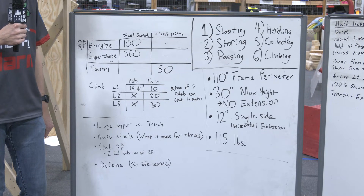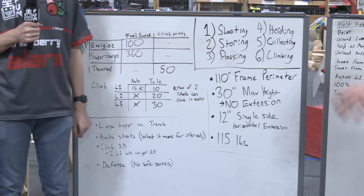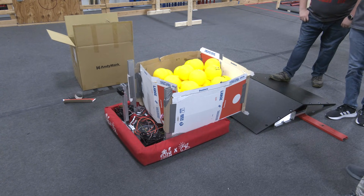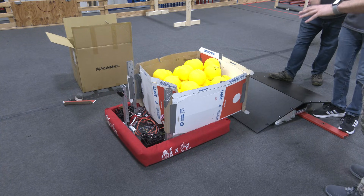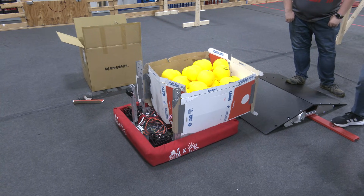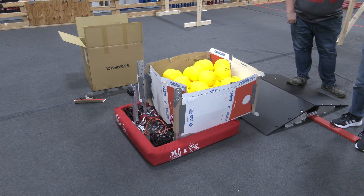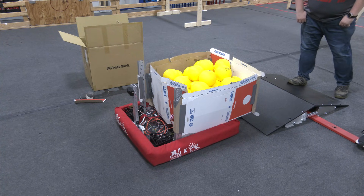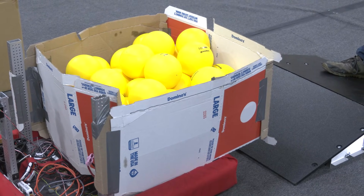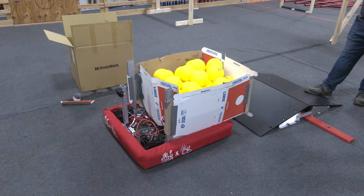A couple of key considerations going into our strategy is talking about a large hopper versus the trench. If we pan over to this robot right here, this is our test chassis and we basically put together a pizza box hopper. This hopper right here can hold 47 balls. This line here indicates the 21-inch mark — we chose 21 inches because the trench is at 22. One thing to point out about this hopper is that it is extended outside of the frame by a good 10 inches. So if you were to chop off the hopper at the actual frame of the robot, you can probably hold a third less balls.